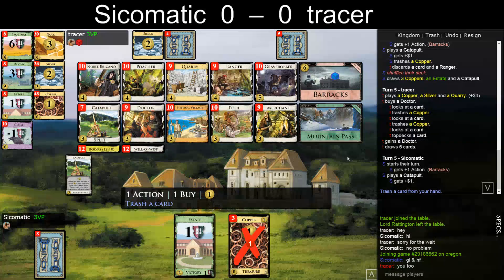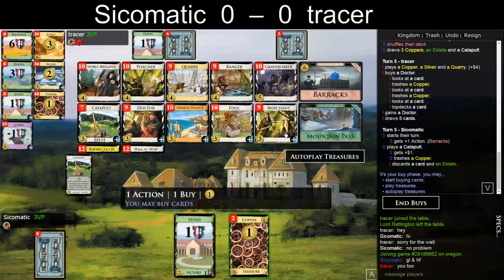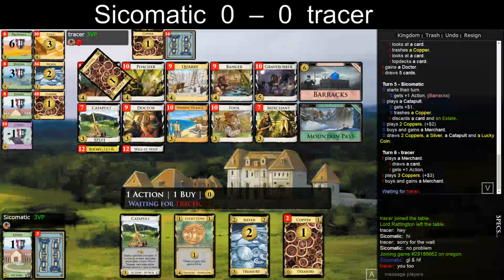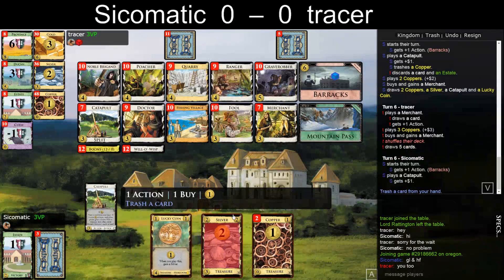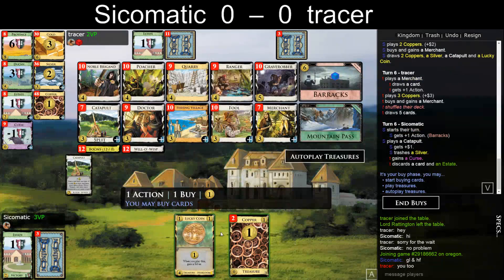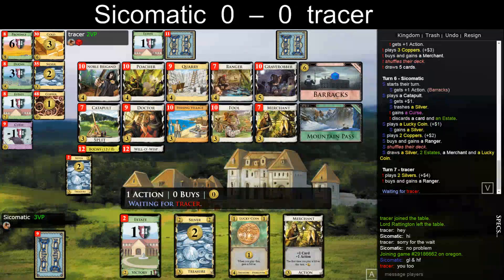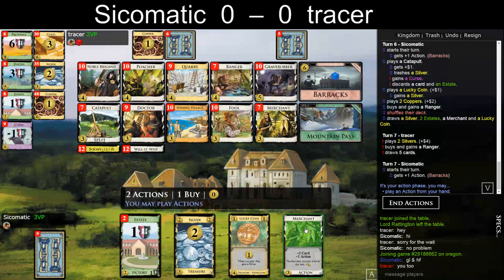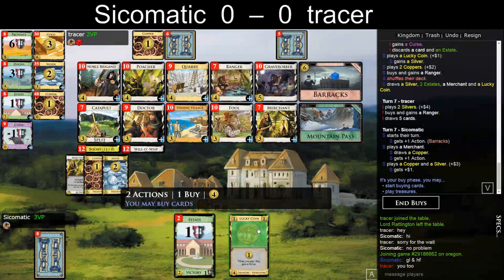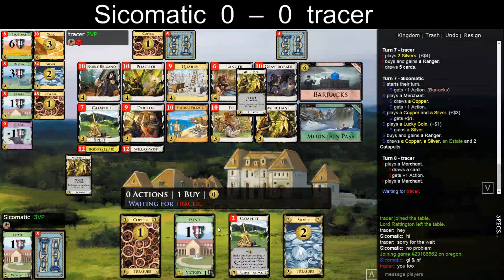On the other hand I would like to attack, so let's attack. Probably a Merchant. I already have the Barracks so I don't need a Fishing Village at this point. Trashing the silver, still hit 4 for a Ranger. Nice, still with Merchant. Yes, two Rangers — just keep on playing this thing. Take another Ranger, take another Ranger, and then I need a Fishing Village at some point.